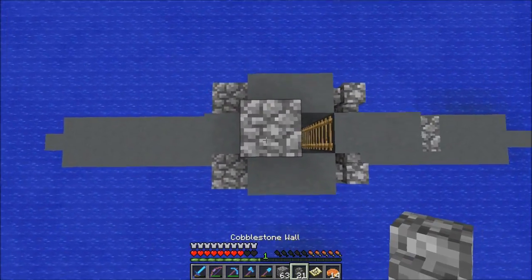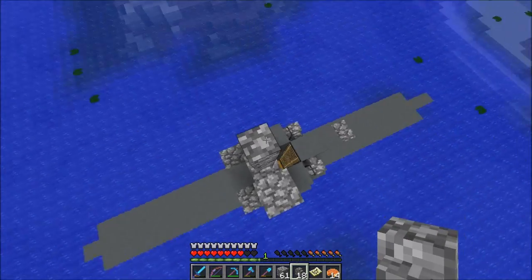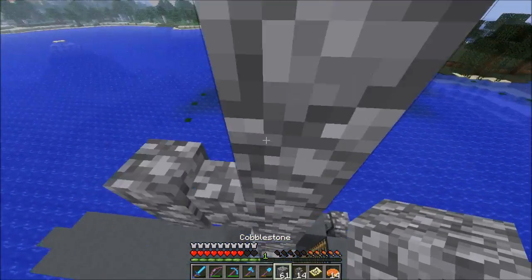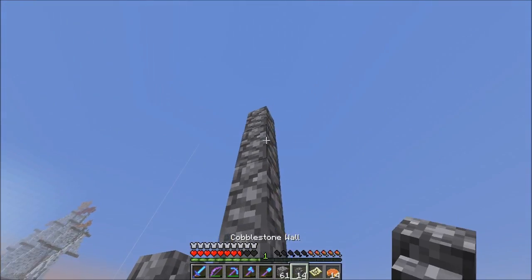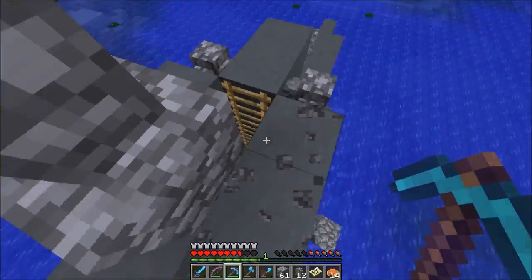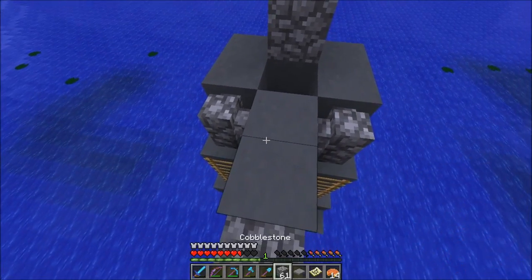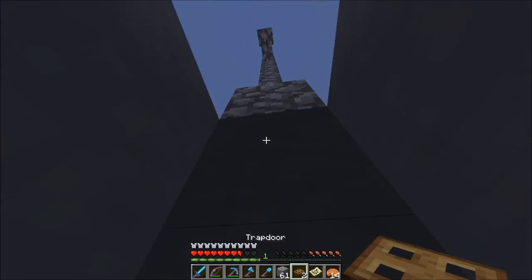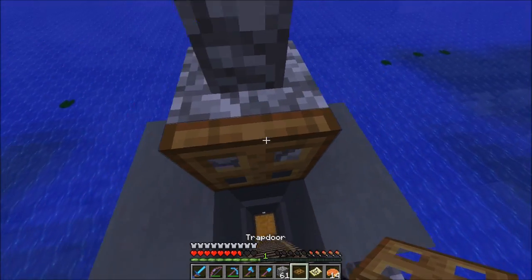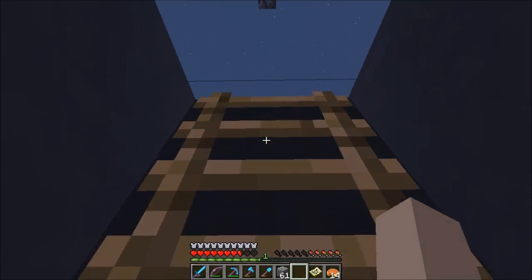Now I'm gonna build that little antenna they have going on top - probably not a radio tower, but an antenna. I lost count of how much I had, so I need one more block. And what I'm also going to do is put a trap door to get in. Okay great.